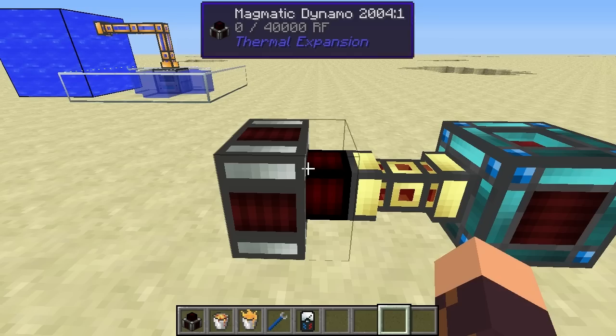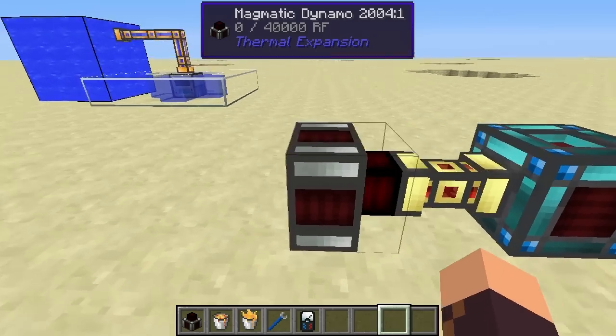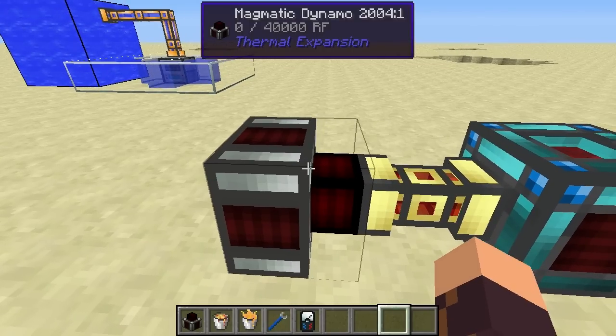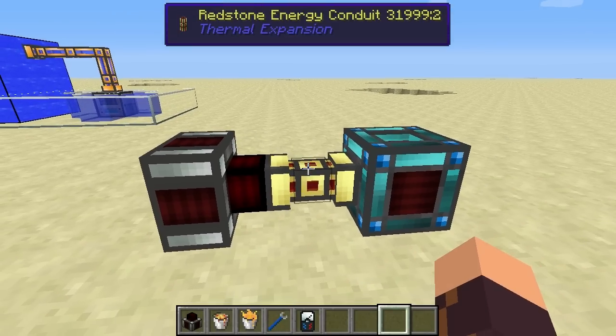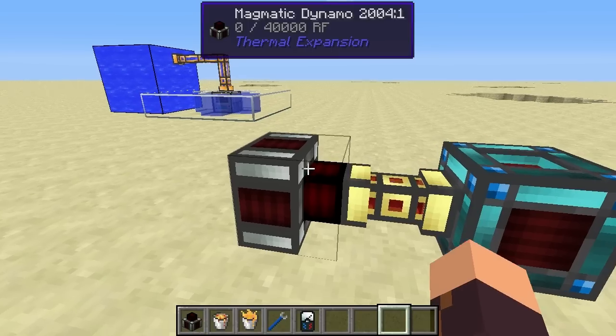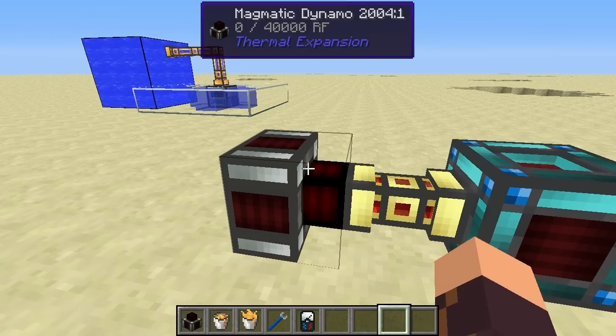Now let's have a look at the Magmatic Dynamo. This is an interesting block because it generates power. In Thermal Expansion 2, the mod used the power from Buildcraft to power all systems. Now in Thermal Expansion 3 it has introduced its own power system called redstone flux.